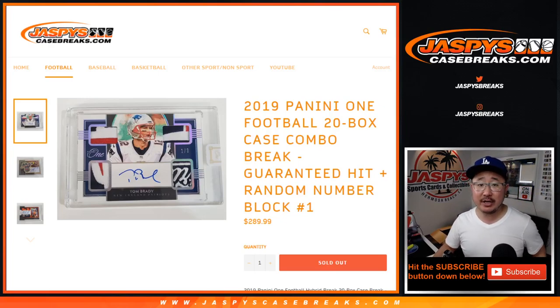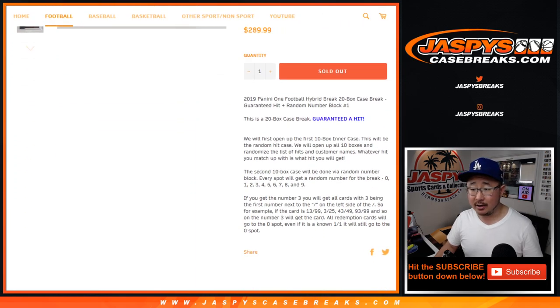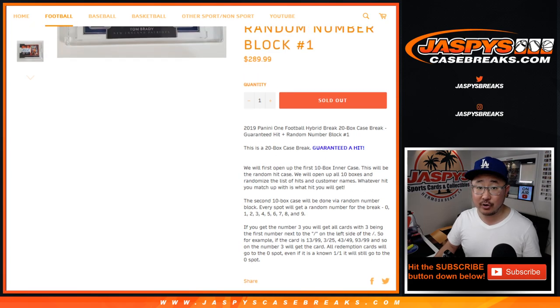Hi everyone, happy Tuesday. Joe for Jazpey's CaseBreaks.com coming at you with 2019 Panini One Football. It's a 20 box combo break. They come in inner cases. One 10-box inner case is going to be a random hit break — you're guaranteed a hit. The other inner case is going to be a random number block break. So two breaks inside one, all 20 boxes. We're going to do the random hit break first.